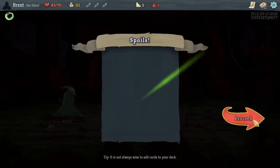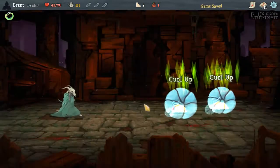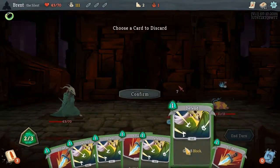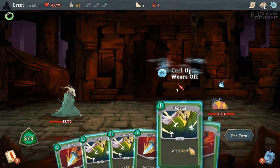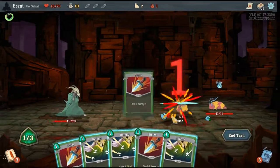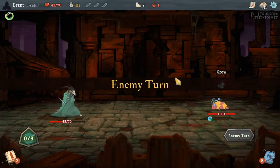We're going to go with the Dagger Throw first — a little bit of draw. We don't have a build to find yet so that'll give us at least some aggression right off the gate. We'll drop the Defend. Can we kill this one? Yes — let's outright kill it.